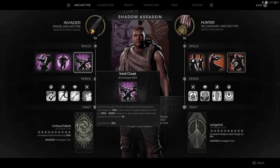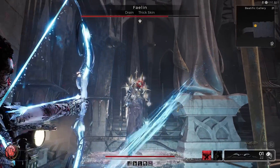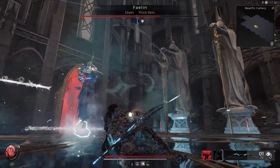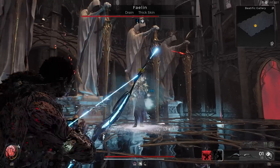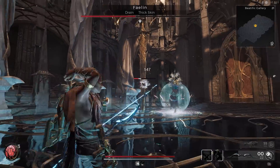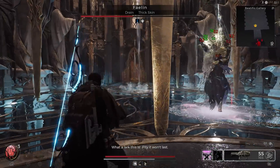Some might think that relying on this auto evade will handicap you — that you'll never get good at perfect evades on your own. I don't see it that way. In Apocalypse, you'll be lucky to get three or four dodges. Sometimes BS happens with button input delays. So this is nice to have to circumvent those untimely mistakes. I see it as a safety net — a way to teach you what a perfect evade actually is. There were times fighting the Fae King where I'd evade too early and the perfect evade would save me, teaching me to wait a little longer.